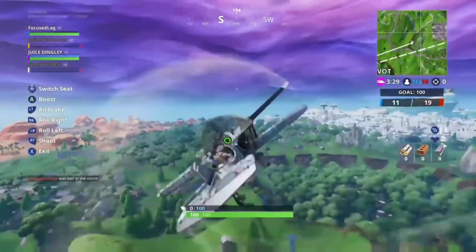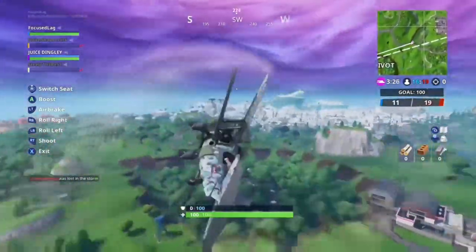So you see how I'm doing a barrel roll to the right? I'm just clicking RB, RB, RB, RB over and over.